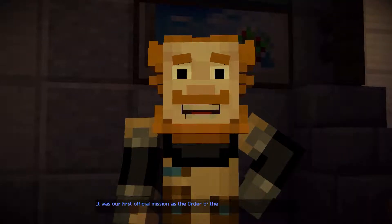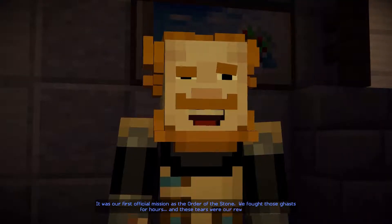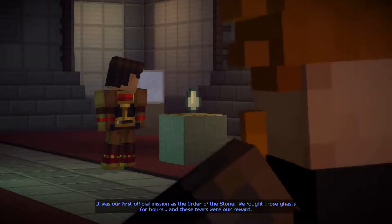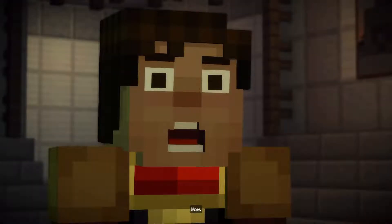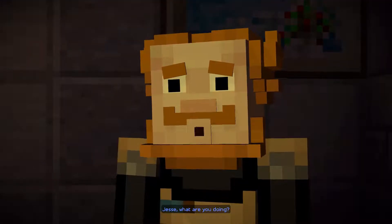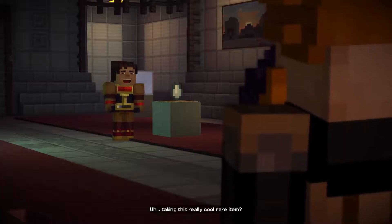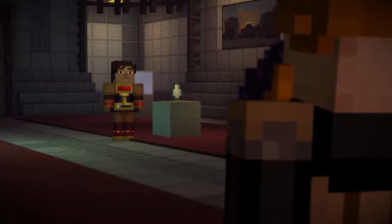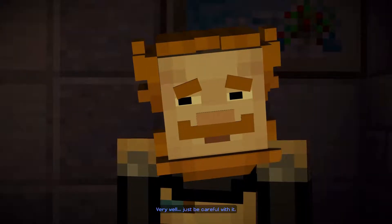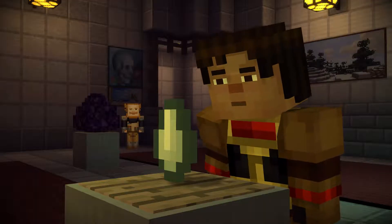You don't know the half of it. It was our first official mission as the Order of the Stone. We fought those ghasts for hours, and these tears were our reward. Wow. Jesse, what are you doing? Taking this really cool rare item — we might need it to unlock that door. Very well. Just be careful with it. Of course.